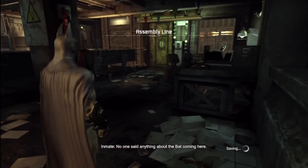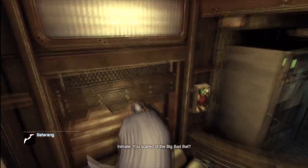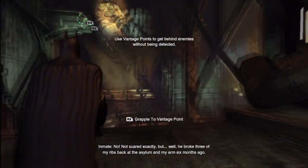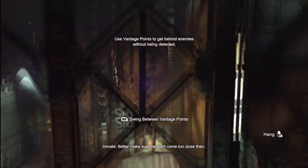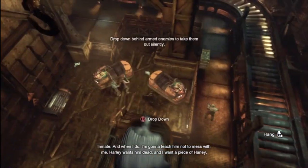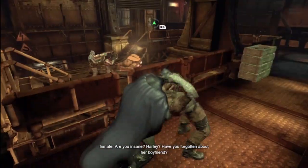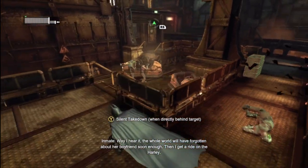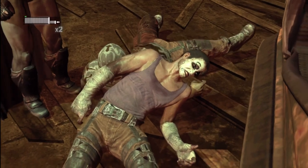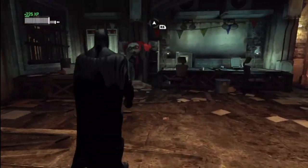Alright, now we gotta go to the smelting chamber — through this door over here. They're guarding a door thinking Batman is gonna come through it — come on, let's get real. I absolutely hate double takedowns in this game because sometimes it'll work and sometimes they see you and it's so annoying. Jumping through a window like it's no big deal.